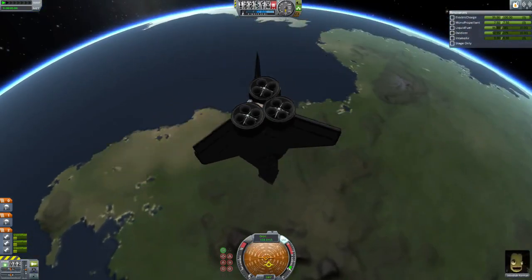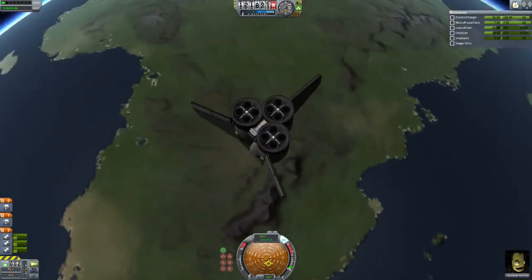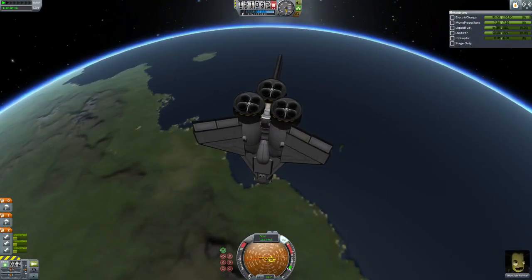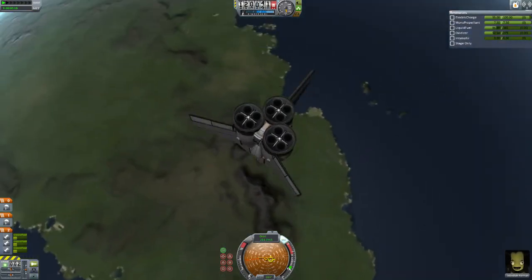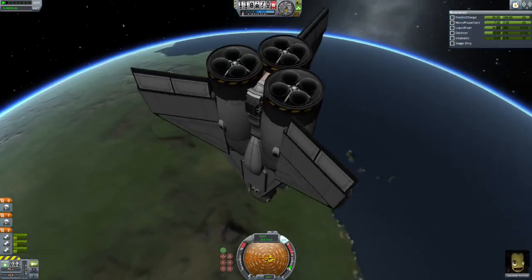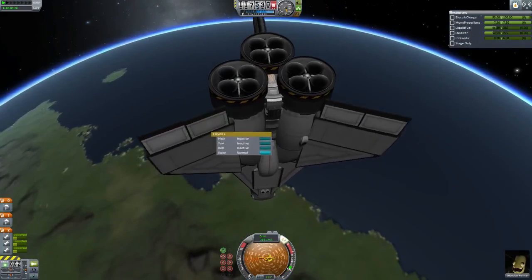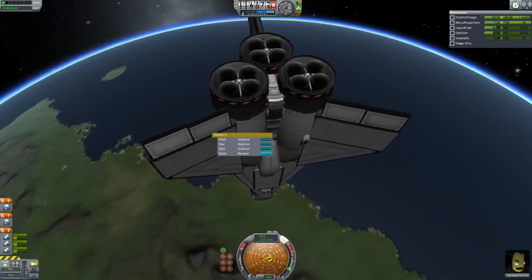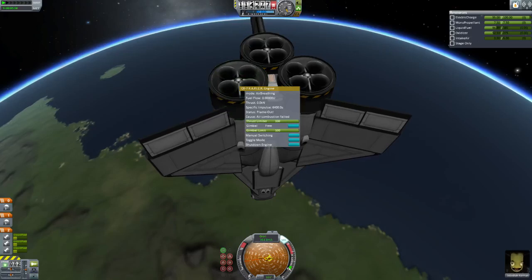I'm pretty sure this thing is SSTO capable, considering where I currently am and how I got here - I got here by flying straight up, and I still have a fairly good amount of fuel left. I believe this thing could SSTO very easily, which is awesome and somewhat surprising. You might also notice the control surfaces - I don't have these activated simply because I don't like when control surfaces glitch through other parts, and if I activated them they'd go through the rapier engines.